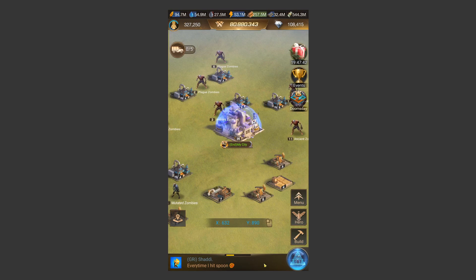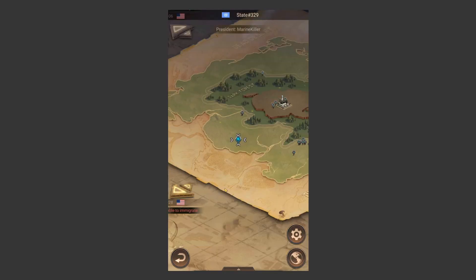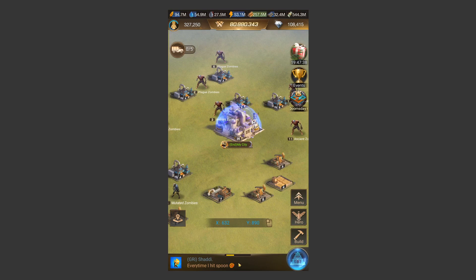It's a very great strategy to join a super state, especially if you're in a newer state that hasn't opened migration yet. If states in your zone are forming a new one, get your foot in and join an alliance that's moving over and immigrate. You might have to buy some immigration tickets, but it's highly, highly worth it.